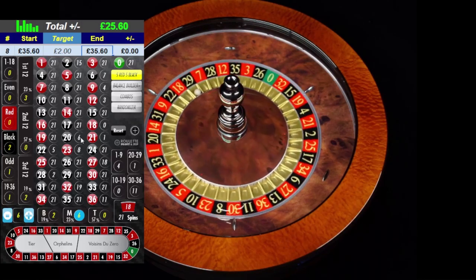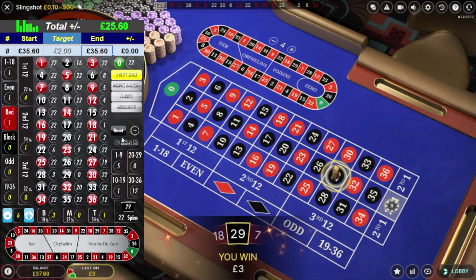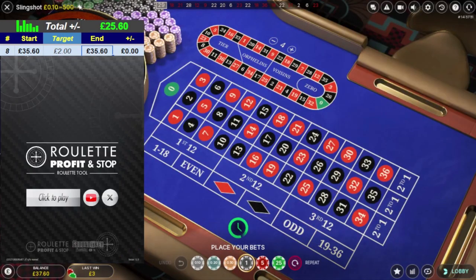29 is the middle row number — I've just had my hit! Thank you very much, job done. It's as simple as that. Now I've got £37.60.